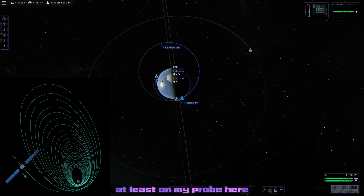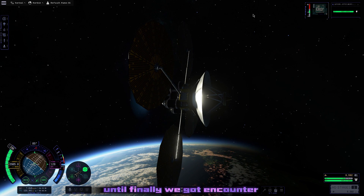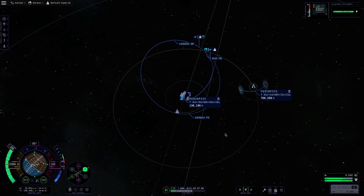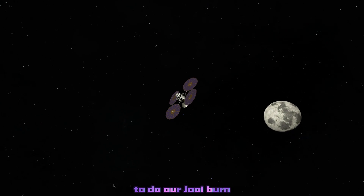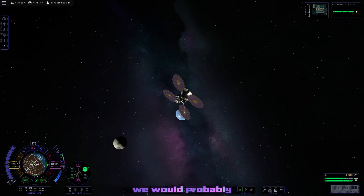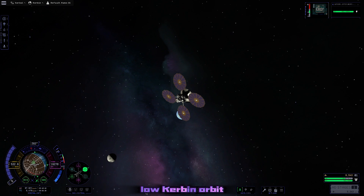We had to do many, many passes to raise our orbit, until finally we got an encounter with the Mun, which saved us a few more passes. That gave us a little gravity kick out of the Kerbin system. We're going to do our Jool burn out in Kerbal orbit because it's going to take so long — we would probably crash into Kerbin if we tried to do it in low Kerbin orbit.